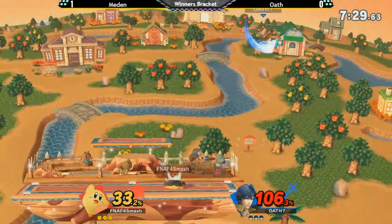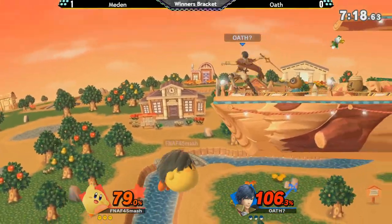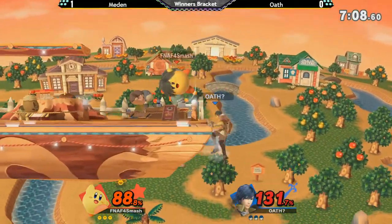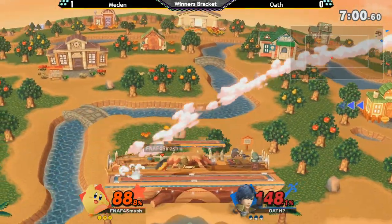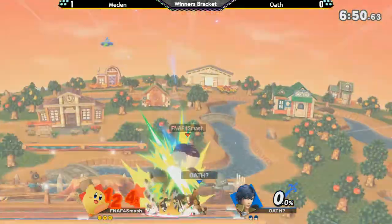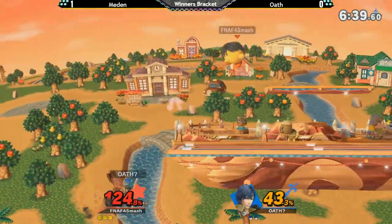He gets him at the down throw, hitting that around 100%. Getting that neutral-B from Chrom is such an infinitely better option than anything you can have with Kirby. Even if you have that down air, it's not really a good spike at all. This game is going a lot better for Oath — this game is completely even. Being able to use that up-B out of shield definitely makes Kirby have to be more selective with his hitboxes. That move has pretty much zero end lag.